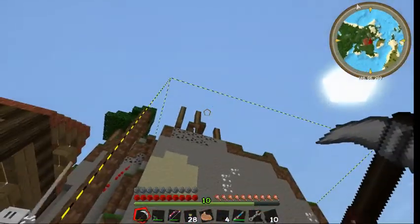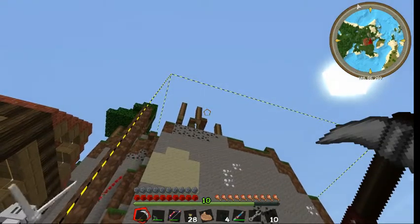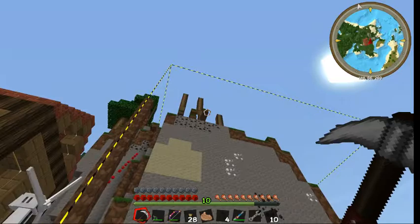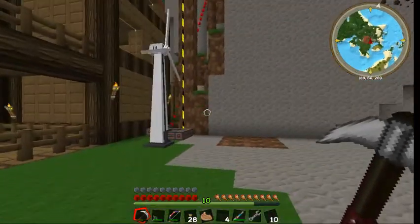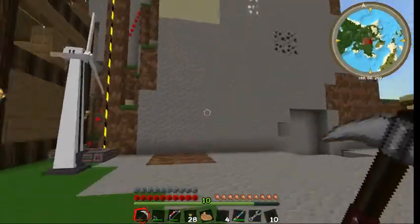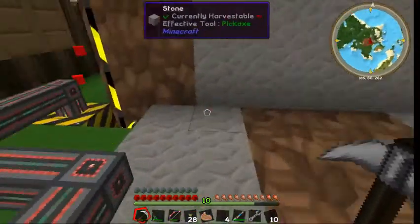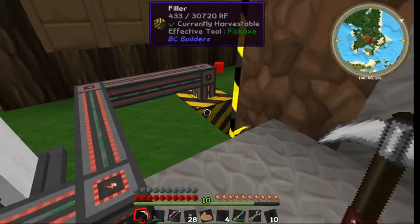I use the landmarks to set up the perimeter. It doesn't seem to recognize some of the trees, so I'm going to have to go back and clean this up a little later after it clears out this area. Got it powered with a windmill — it's about all it takes.